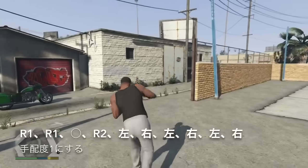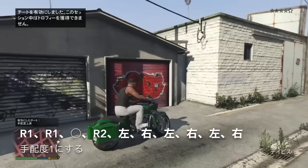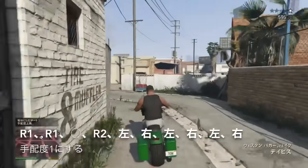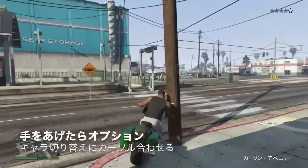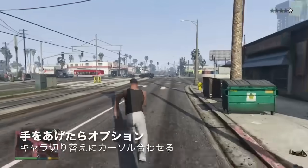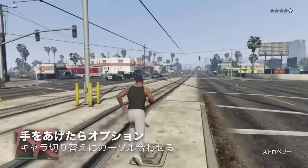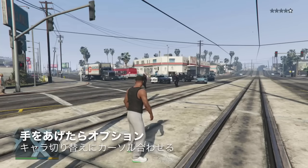このチートコマンド、R1・R1・R2・左右・左右・左右・左右、これをやると手配度1になります。そして、警察官またはパトカーがいるところに向かってください。